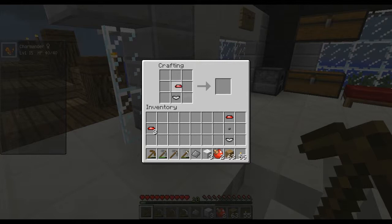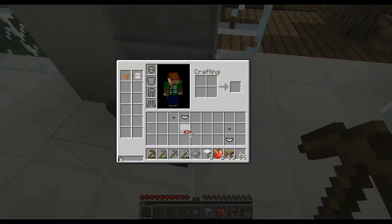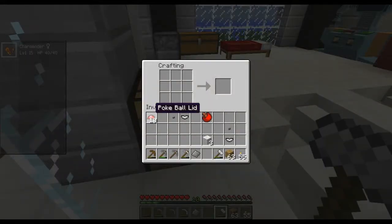Bottom, button, pokeball disc — yeah, you stack them on top of each other. In the middle it's the red one on top, the button in the middle, and the white on the bottom. That's not making anything. Did you flatten the disc? There's too much work. The ding balls are done!